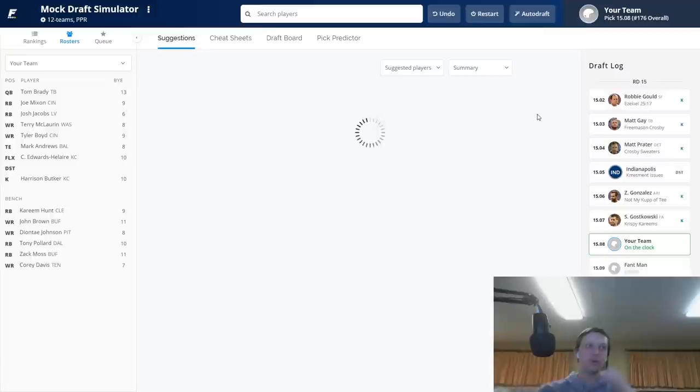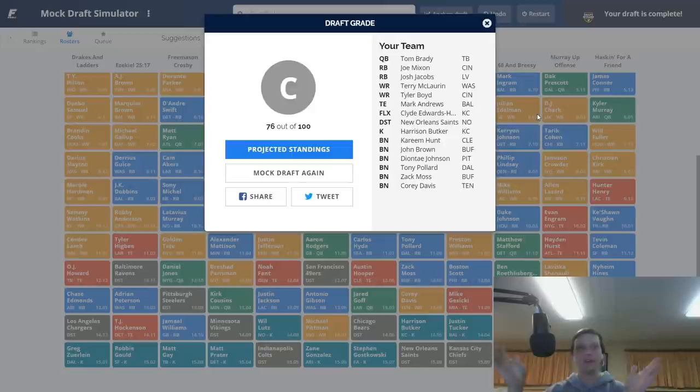Hopefully the Saints have a good week one opponent — I think it's Tampa, so that might be a terrible option. But we'd draft differently once we actually know the schedule. The final roster: Tom Brady, Joe Mixon, Josh Jacobs, Terry McLaurin, Tyler Boyd, Mark Andrews, Clyde Edwards-Helaire, defense, kicker, Kareem Hunt, John Brown, Diontae Johnson, Tony Pollard, Zach Moss, Corey Davis. That's how the wide receiver zero strategy works in a 12-team PPR mock draft.